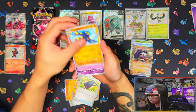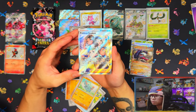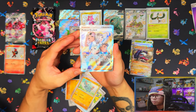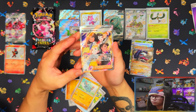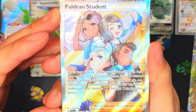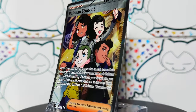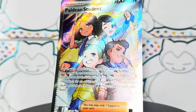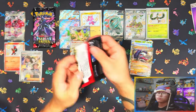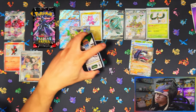Let's see — yes! A full art! Wow, a full art from each tin — nice! And this is my first Paladin student card; I've seen these being pulled left right and center and this is my very first one. Two for two so far on the Charizard side — wow!